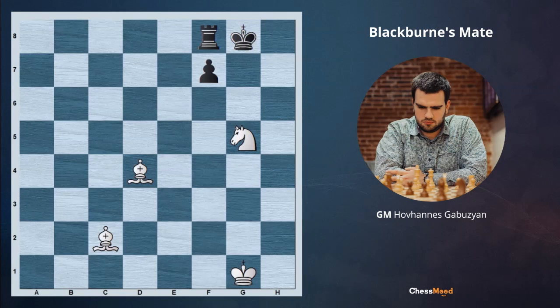Hello champions and future champions, hello Chess.com family. GM Gabuzyan is here with you and let's begin with our daily lesson. Today we are going to have another beautiful mating topic which is called Blackburn's mate. We are calling Blackburn's mate a situation where we are mating with three minor pieces against the opponent's king.